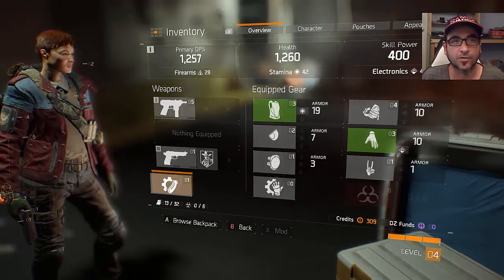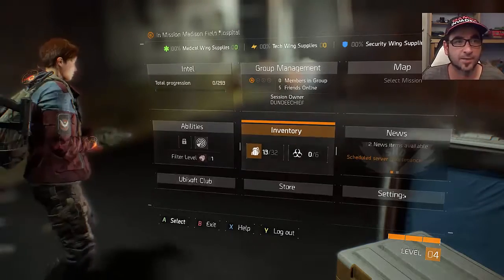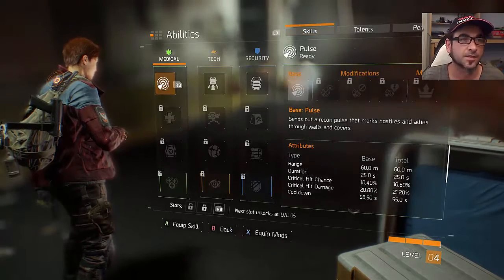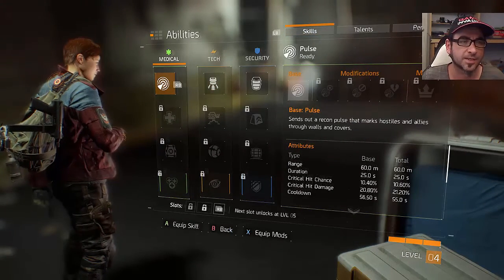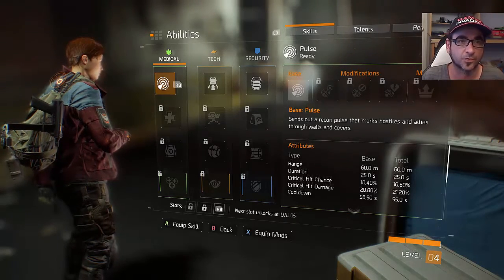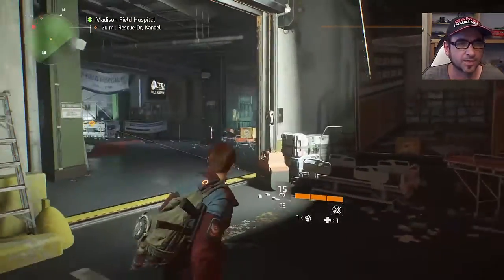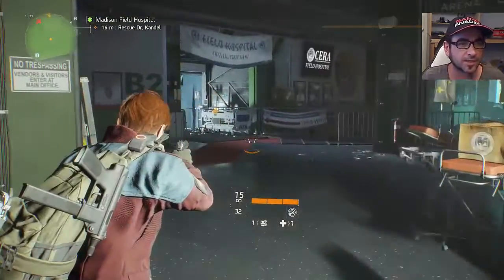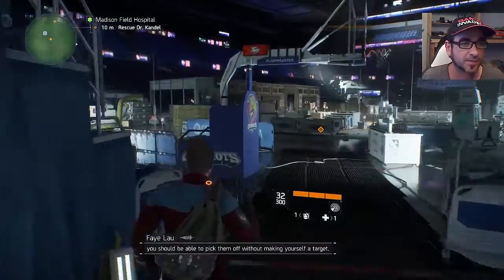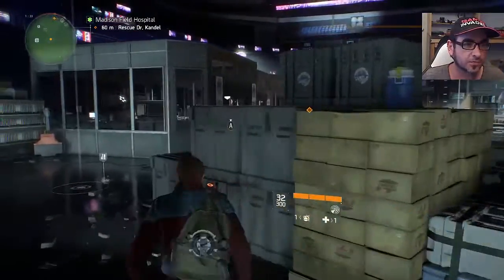Alright so I've got better armor now. My health's gone up, my skill power's gone up, everything's gone up. I hadn't done that until now. Another thing — go into the abilities. I recommend this one under medical: it sends out a recon pulse that marks hostiles on alloys through walls and cover. It also gives you a better chance of getting a critical hit. So hopefully now I'm a bit more ready for action because I've been getting hammered in this section.